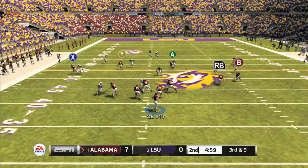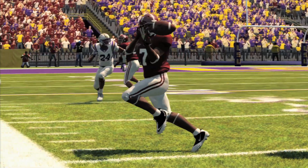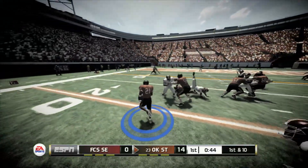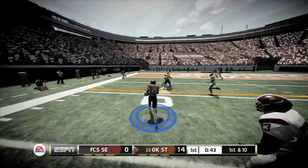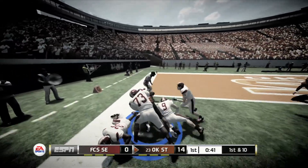New features have been added to this year's game, including animations for passing and catching, along with a reaction time mechanic that slows down time so the QB can spot an open receiver or the back can find a hole. Most won't notice the animations, and reaction time comes off as gimmicky.